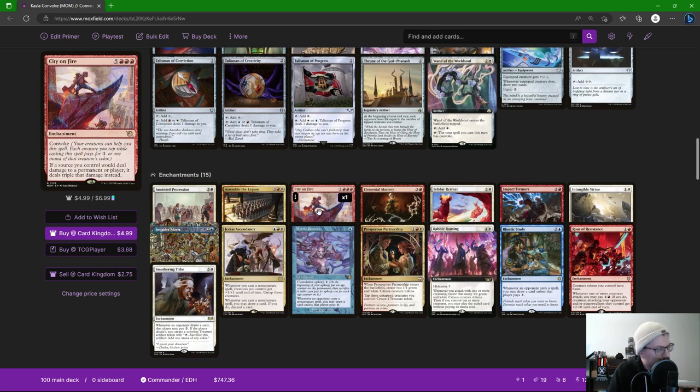City on Fire can get convoked out, and we want to convoke it out. Then we get: if a source you control would deal damage to a permanent or player, it does triple that damage instead — combat damage, regular damage, everything gets tripled. City on Fire is one of our ways to end the game because we have a lot of tokens that are going to attack.